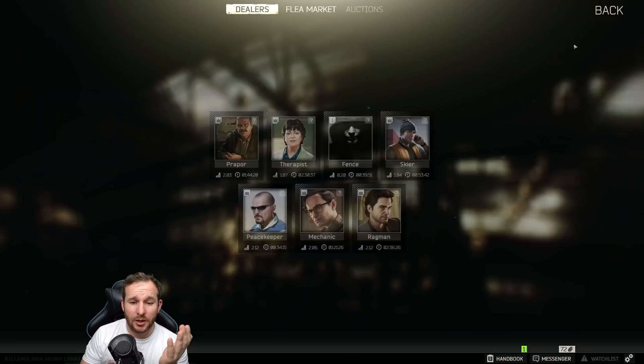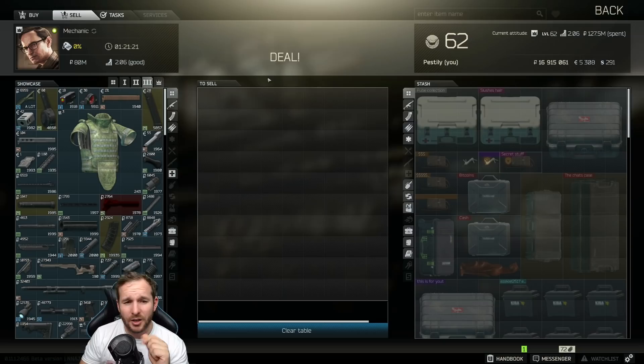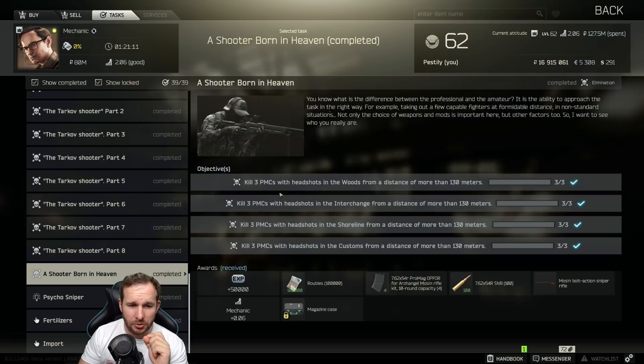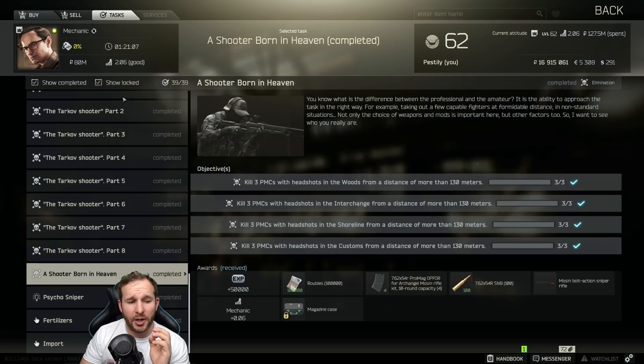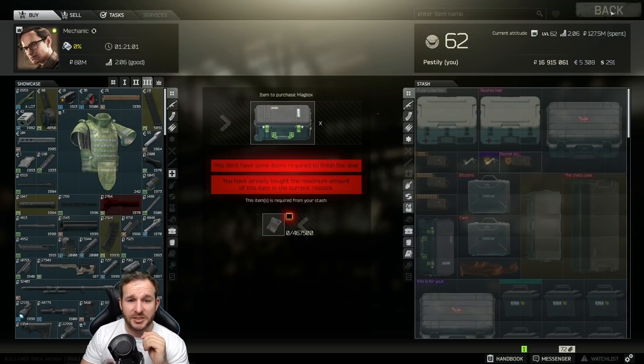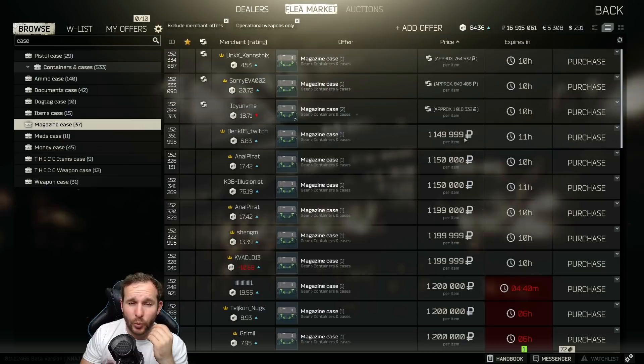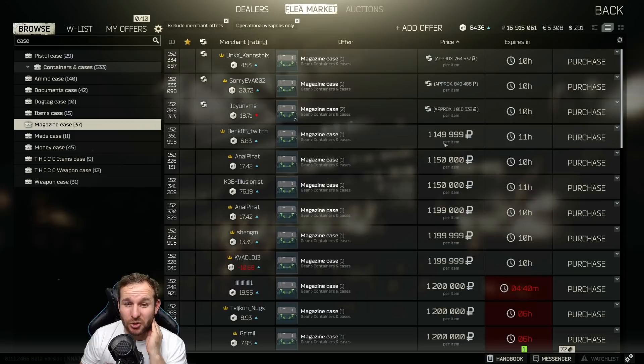If you've completed the Mechanic quest 'Shooter Born in Heaven' — where you kill PMCs from 130 meters with a headshot — you can buy a mag case for 470,000 rubles. Then go to the flea market and list it for around 1.15 million rubles. After the ~60,000 ruble listing fee, I sell mine for around 900K just to move them quickly, and every reset I literally make 500K rubles just like that.